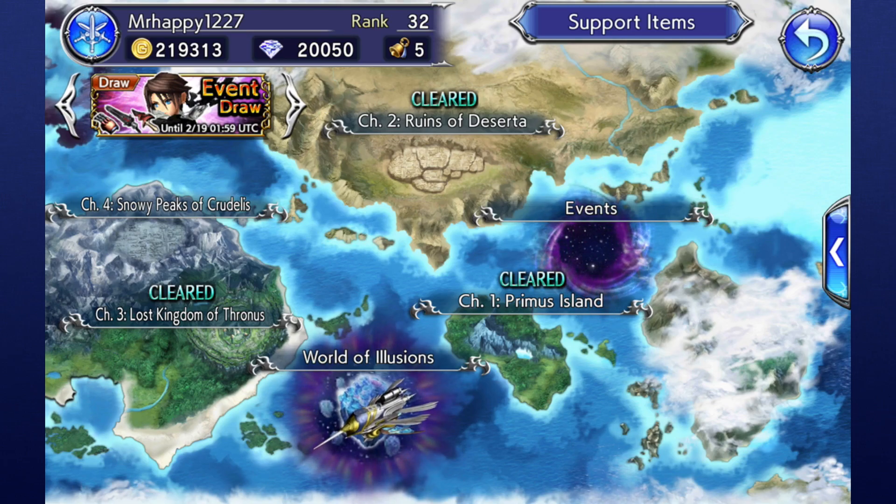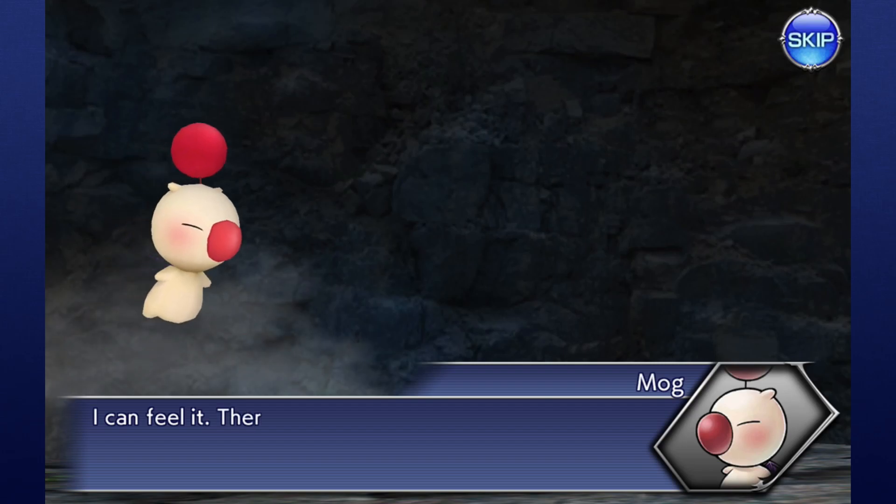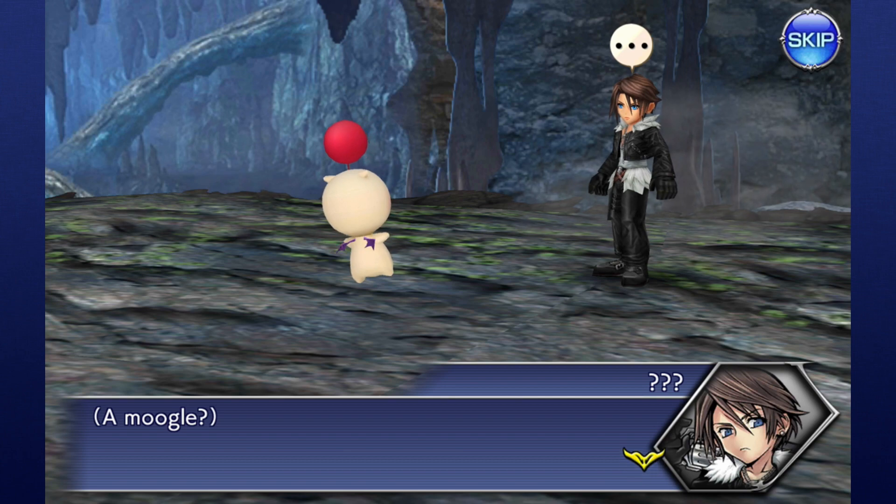There are also story aspects to the optional events in the game and the World of Illusions. This usually has cutscenes to accompany the feature or introduce a new character to the roster and explain their motivations.